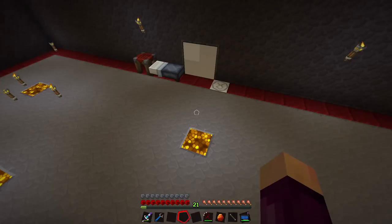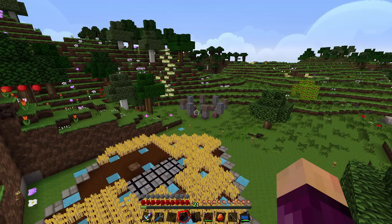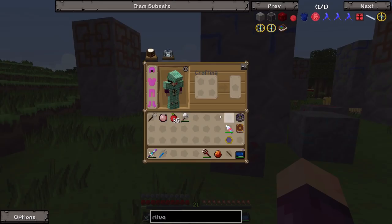So what we're going to do today is tackle the problem of getting infinite blood. The way we're going to do that is with a ritual from Blood Magic called the Well of Suffering Ritual, which allows us to kill mobs automatically, and use that to harvest blood and send it into the blood altar and therefore into our blood network.